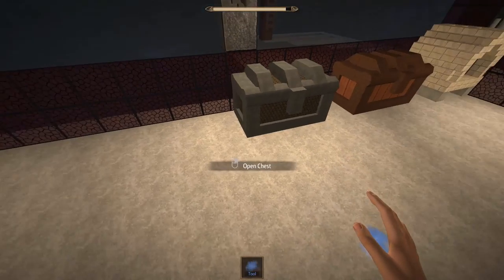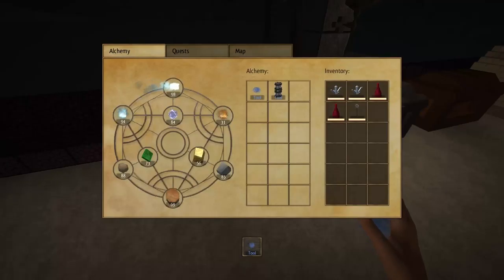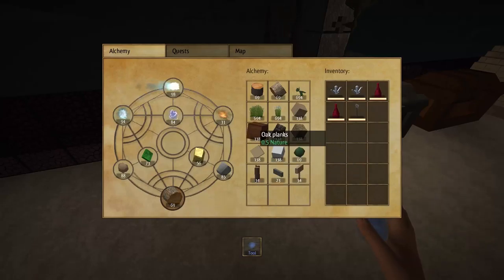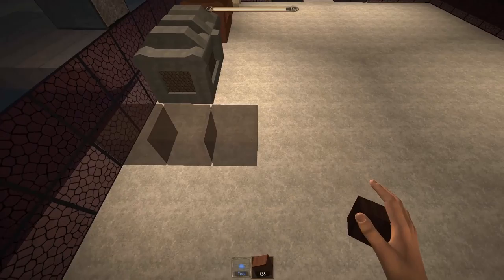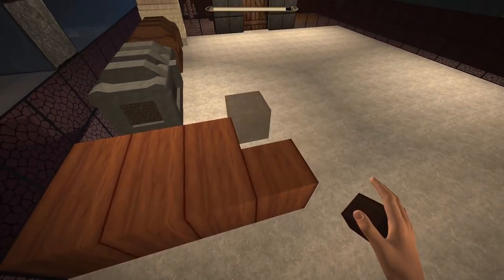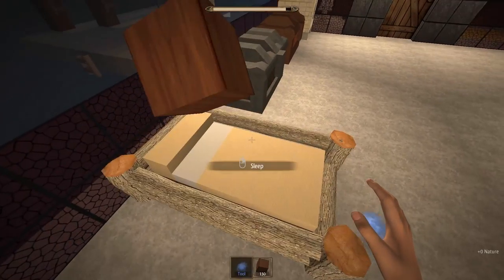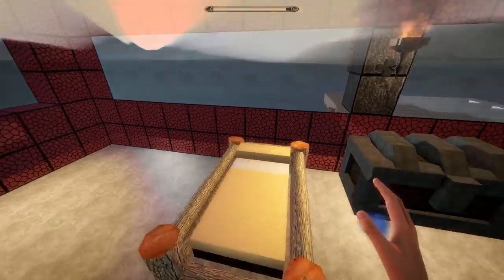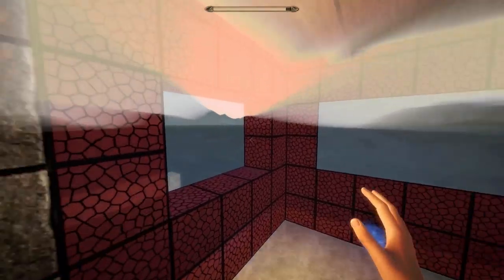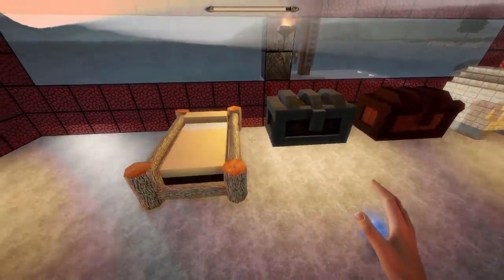The next thing we're going to make is a bed, for comfort and also the ability to turn night into day almost instantly. And there's our bed. You'll see instantly that the dawn is now breaking — just like that.